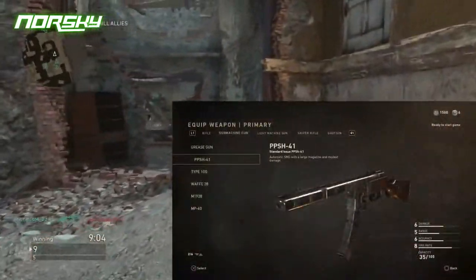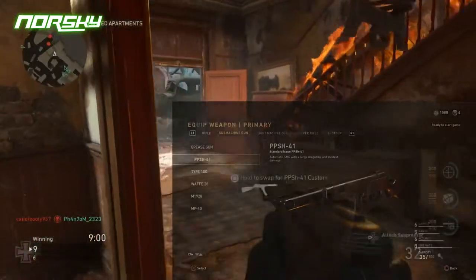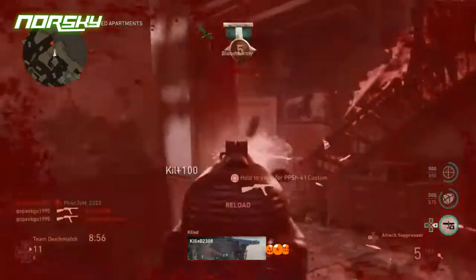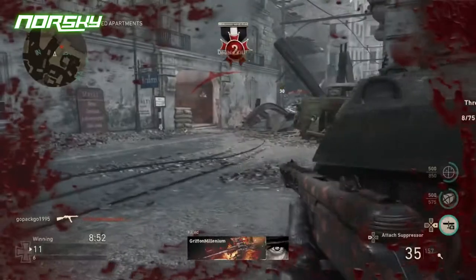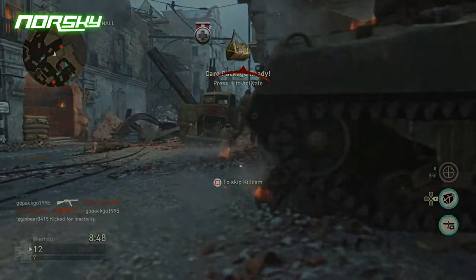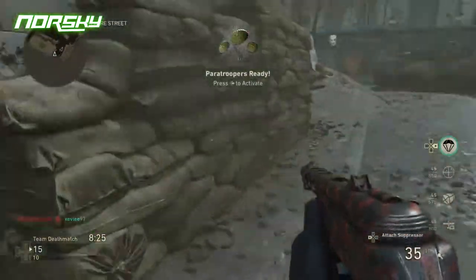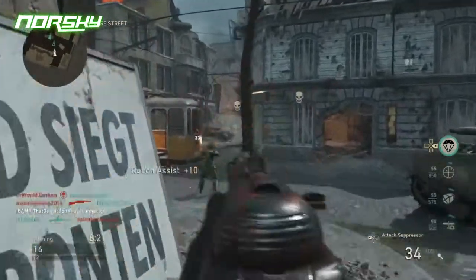The PPSH-41's weapon ratings are solid all around: damage is a 6, range is a 5, accuracy is a 6, and rate of fire is an 8. At close range this gun just completely melts everyone in its way. It has one of the fastest time-to-kill ratios in the whole game, killing an enemy in a split second — typically a 3 to 4 shot kill. Headshots make it even quicker, and it's also great at hip firing.